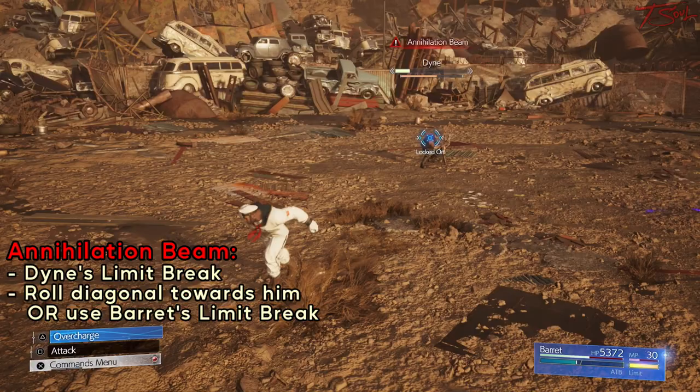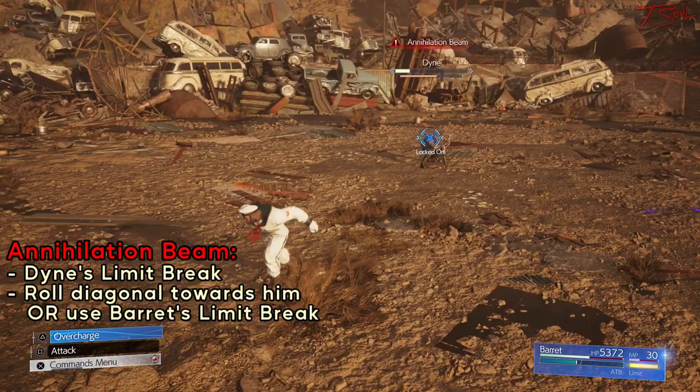Annihilation Beam is his strongest attack and pretty hard to dodge. You can try to angle diagonally towards him to avoid the barrages, but it's not super reliable. The other method is to just use your Limit Break, which makes you immune to damage during the animation.